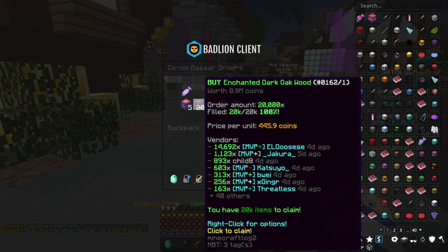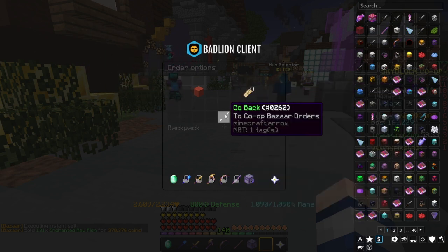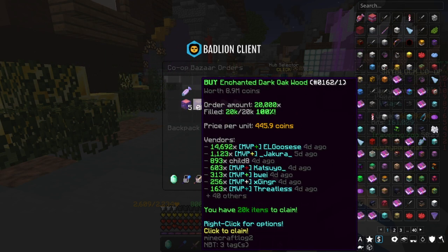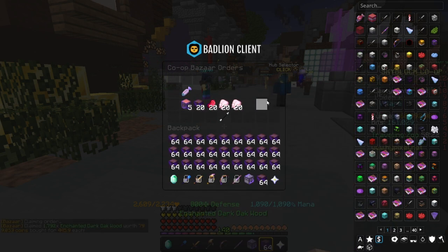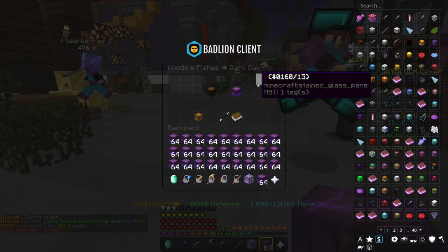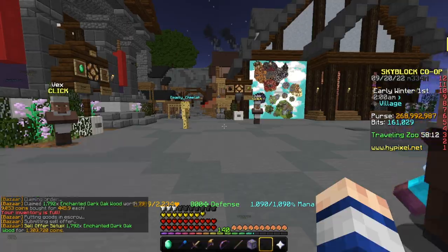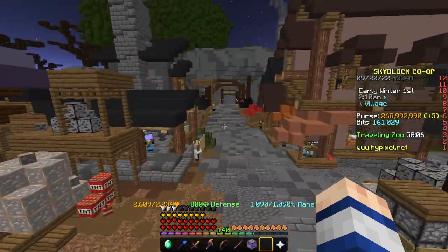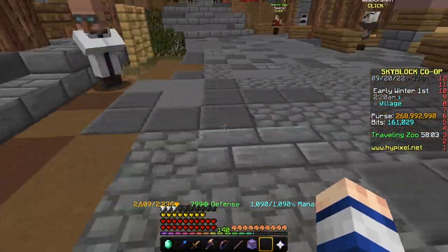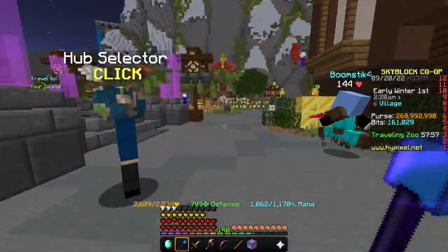First, I'll insta-sell the fish. Acacia I bought for 1,000 coins per, and current prices are at 1,500. Dark oak I bought for 400k per — about 8 million coins worth of it — and as you can see it's going for around 735,000 coins. I'm going to start claiming and then selling this. As you can see, I claimed it for around 800k and sold it for 1.3 million coins, which is 500,000 coins profit. I'm going to be able to do this around 10 to 12 times, so it'll be around 6 million coins profit from that alone.